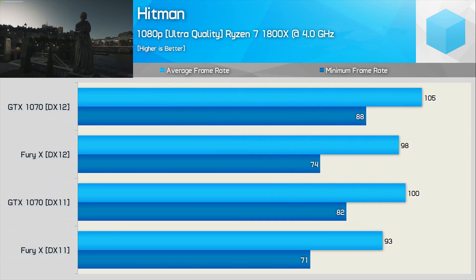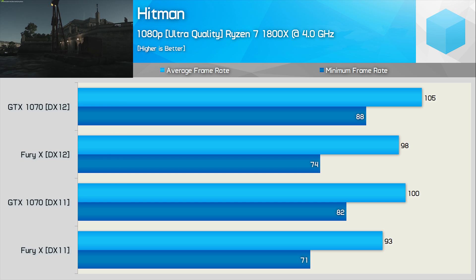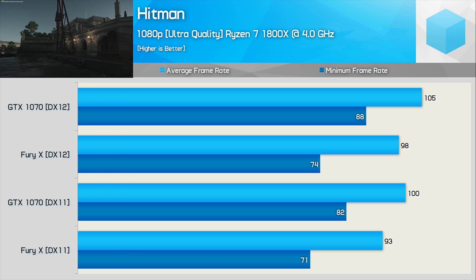Starting with Hitman, things are very much like what you would expect to see. NVIDIA recently improved their DirectX 12 performance in this title, and the GTX 1070 was 7% faster than the Fury X when comparing the average frame rate. Similar margins are also seen when testing with the DX11 API, so nothing unusual here.